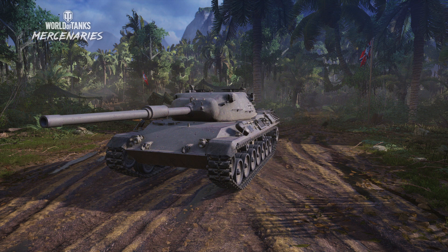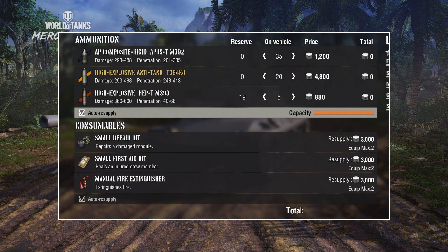How do you set up the Leopard 1? In terms of consumables, I run 35 APCR, 20 HEAT, and 5 HEP rounds — HEP is another version of HESH, which is why I use HE on this tank. I also run my usual loadout of a repair kit, first aid kit, and a fire extinguisher because of my luck with artillery. But of course, if you have firefighting skills, you can swap the fire extinguisher for food if you wish.